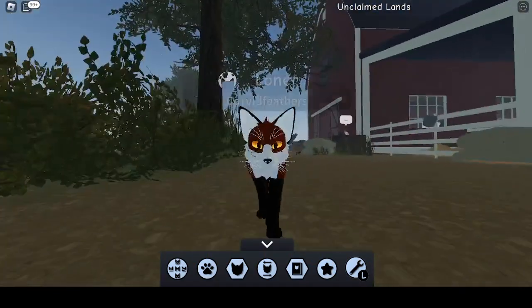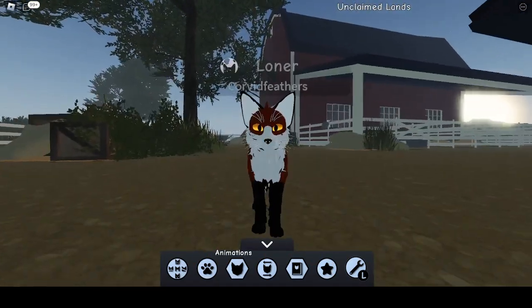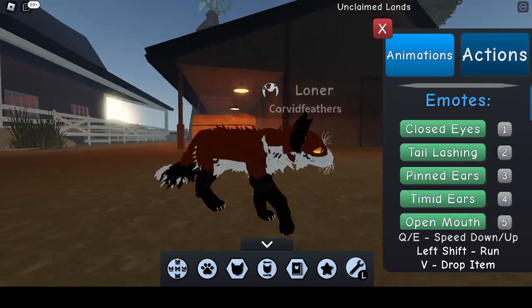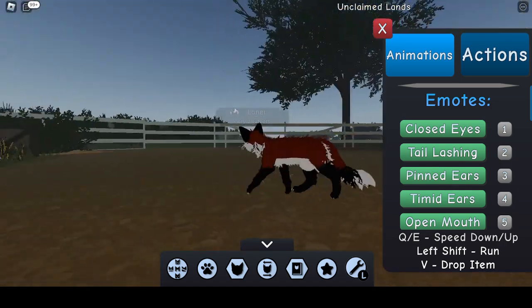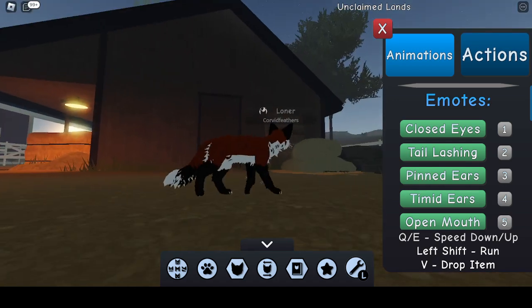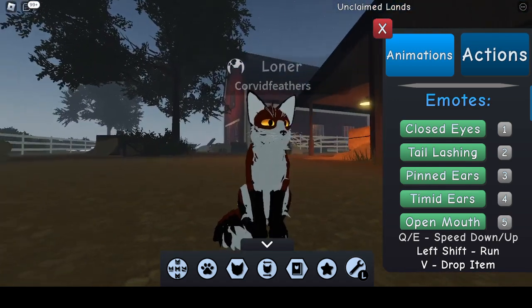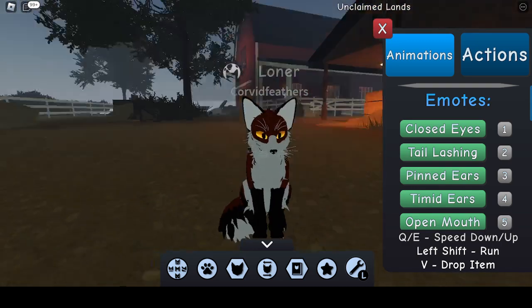I don't care if you copy off me, because that's what this video was made for. Now, when I roleplay as a fox, I always have the claws unsheathed, because foxes can't sheathe their claws. So this is it in action — this is the morph. You can make any changes you want. It's a free-to-use morph, so have fun with it. Anyway, that was Corvid Feathers. Goodbye!